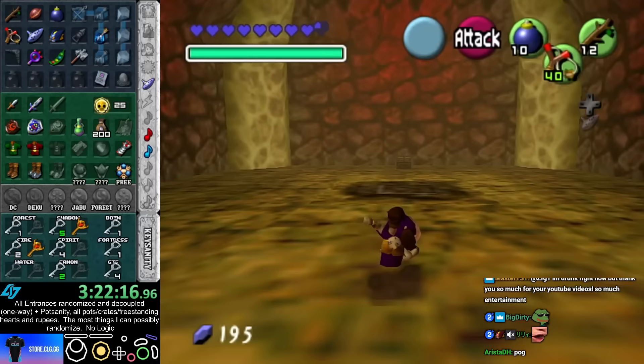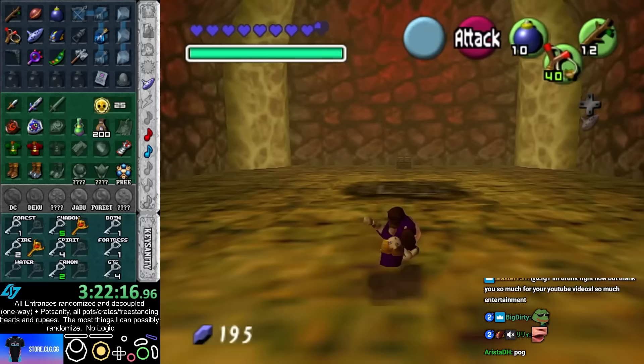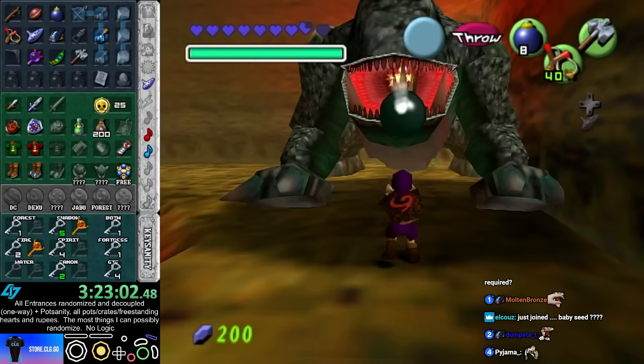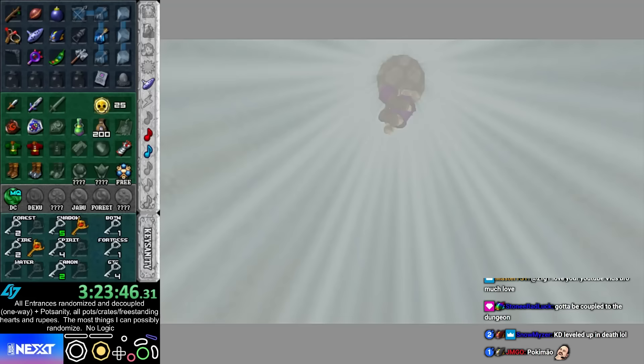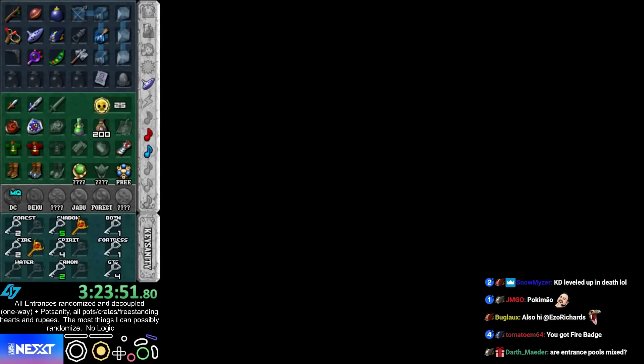Alright, who's the boss? KD — I can finally beat my first boss. Three and a half hours in, one boss. Oh wait, carry emerald. Oh right, cuz it's DC. Oh wow, beating it took me to Deku Tree. Perfect.